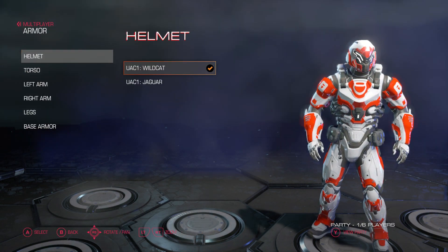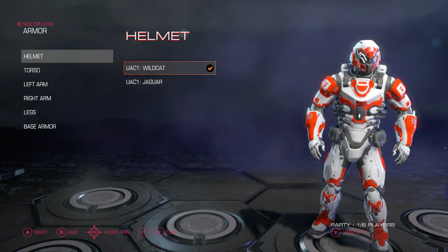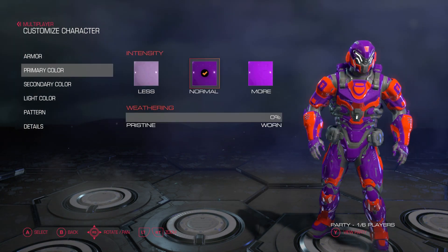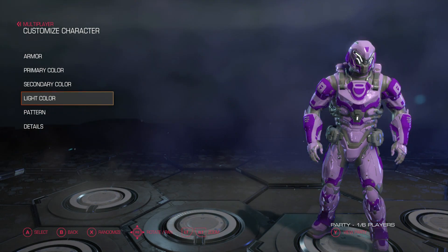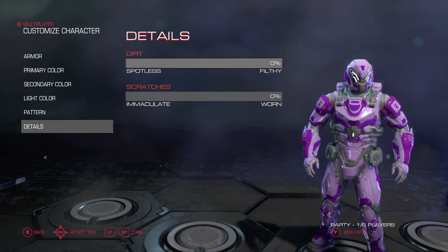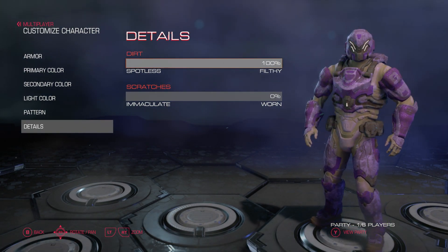With the armor, it looks like there are two sets that you can mix and match: UAC1 Wildcat and UAC1 Jaguar. Then there are colors where you can choose glossy, matte, or metallic, along with a pristine/worn bar which you can slide depending on how you want your Doom Guy to look. Light color is just the color that comes from his armor. You can also add patterns and change the colors on those. Next is details, which really allows you to make your Doom Guy look weathered based on how much dirt and scratches he has on his armor.